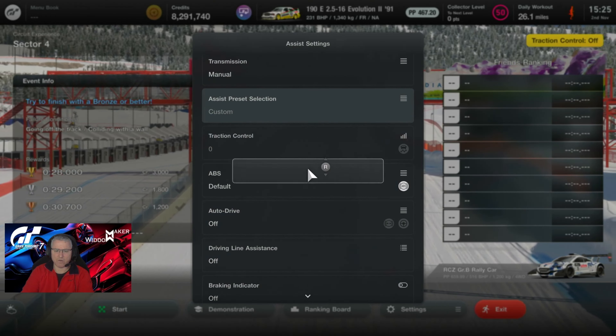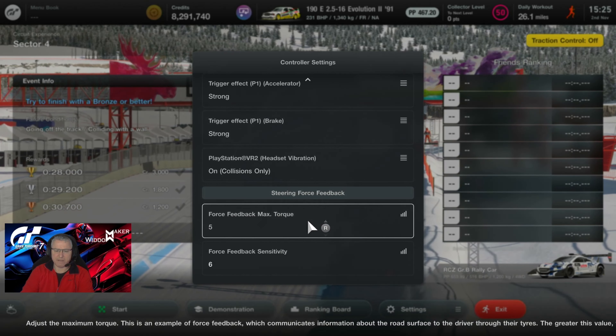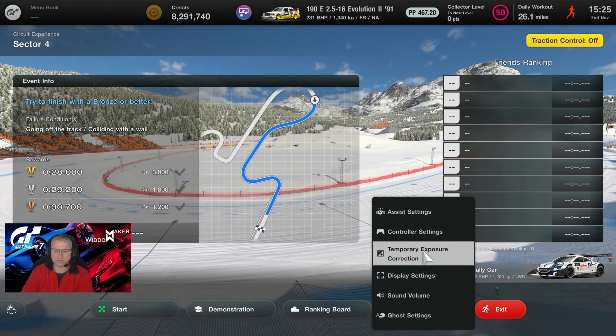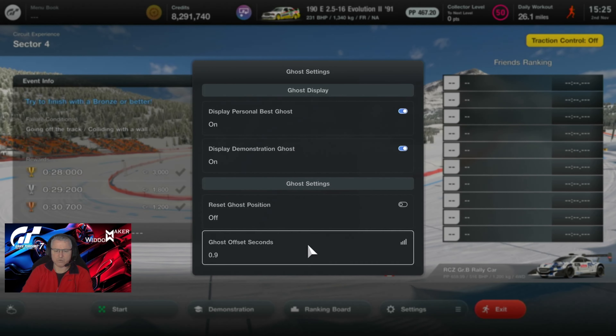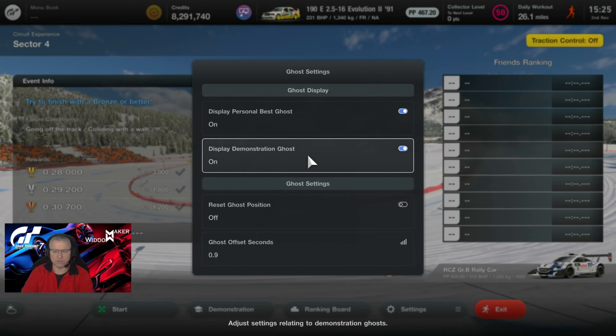Controller settings: we're on a G29, so it'll be steering sensitivity five, force feedback max torque five, force feedback sensitivity six. Ghost will be offset by 0.9 seconds, and you'll see two of them if I've had to do multiple runs.